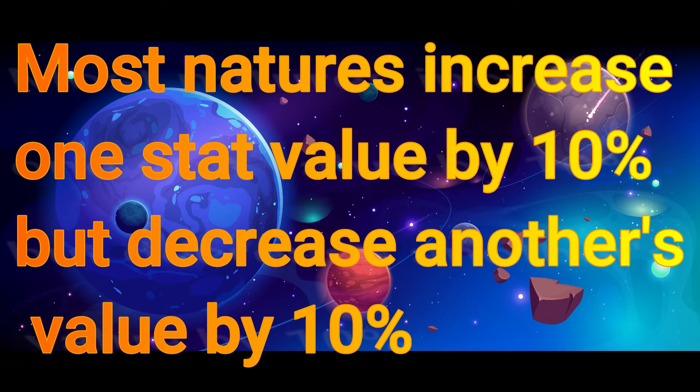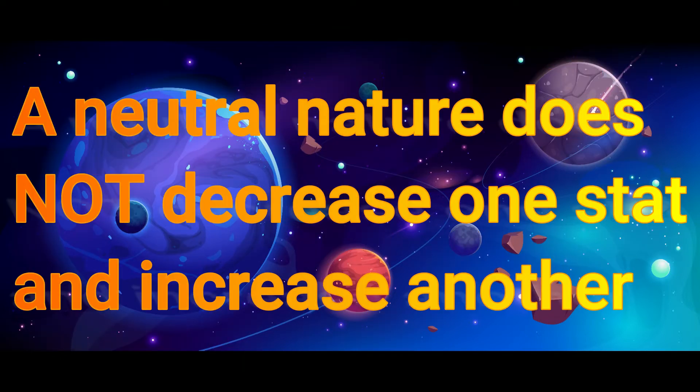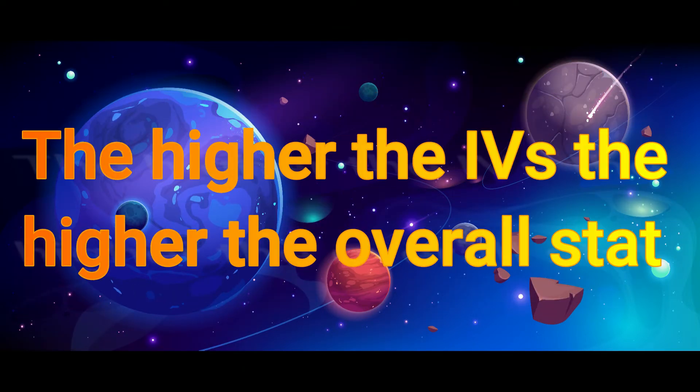Each nature increases one stat value by 10%, but decreases another stat by 10%. So if you have a neutral nature, it does neither. The higher the IVs of the Revomon, the higher the overall stat is going to end up being.